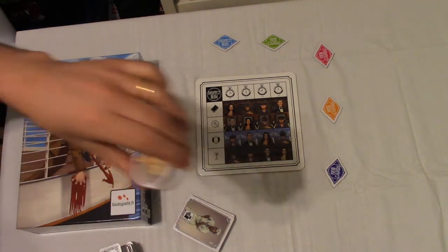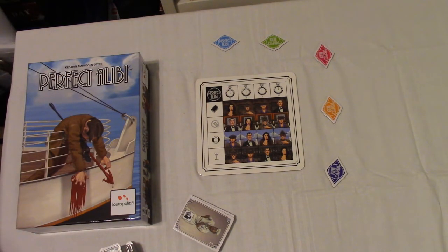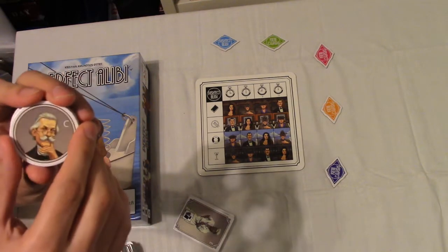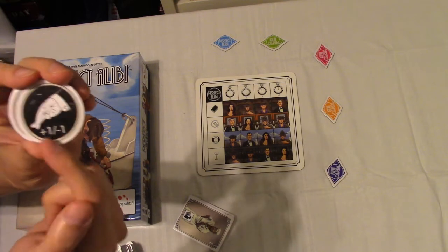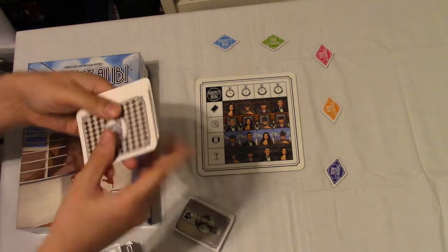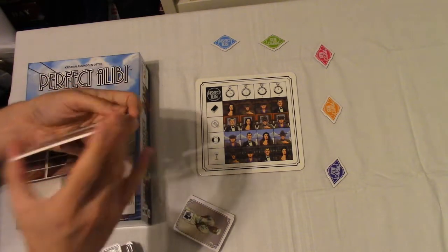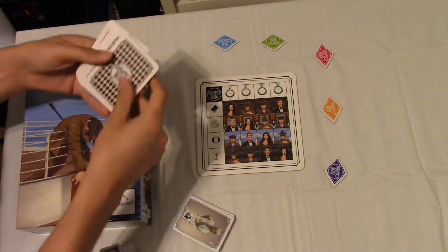We won't be playing the variant, which is called the rival variant. That is basically where you have particular rivals which will cause — or allow — you to do things; in particular you'll be able to fib to them about cards that you hold. We will play as five players, and these are all the cards in the game — all the suspects and locations — so I'll just shuffle these up and deal them out to each player.